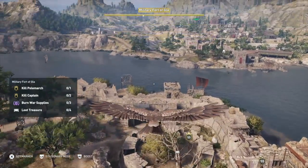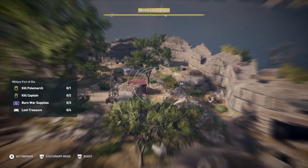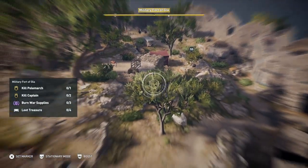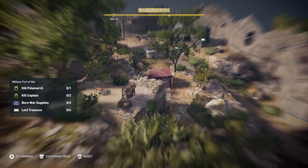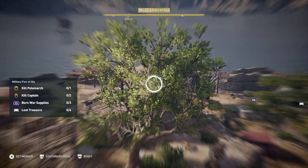There's a treasure. I'll keep going around. There's a treasure in a tent over here somewhere — there it is. Don't forget you're looking for the Polymark and everybody else as well, so just keep going.